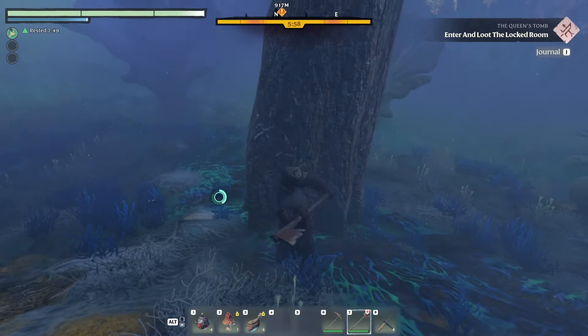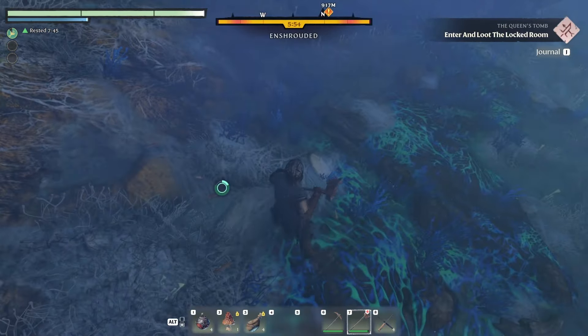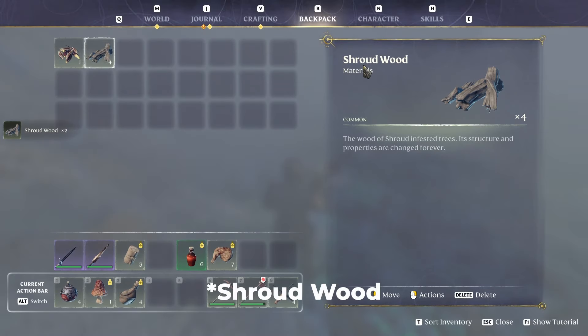So let's quickly cut down this tree — let me just show you. Now that the tree is cut, you can see we just got our enshrouded wood. So here we have our enshrouded wood.